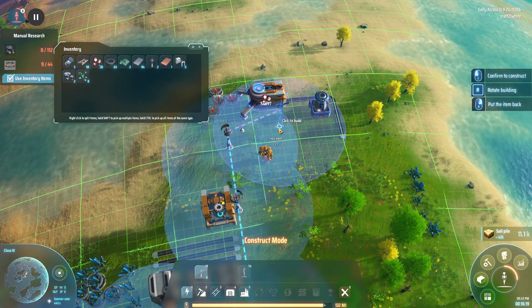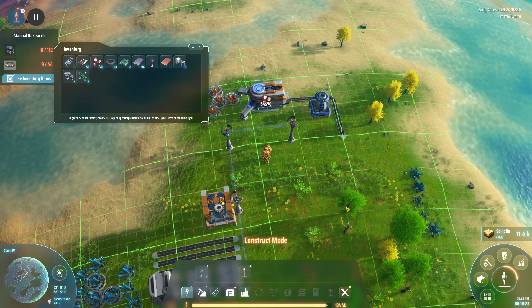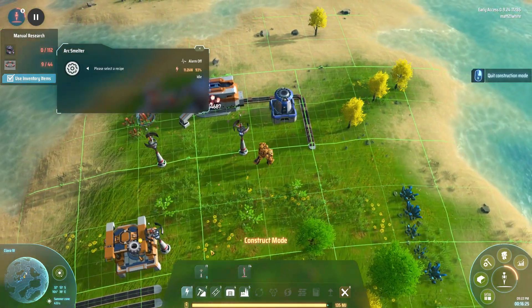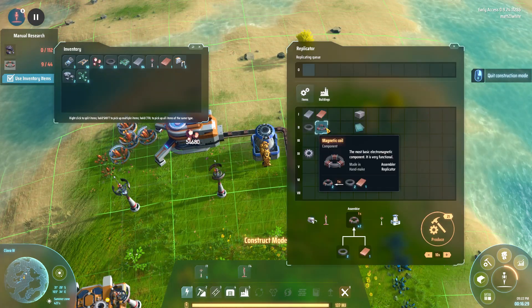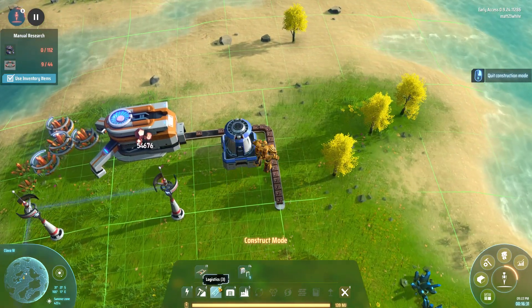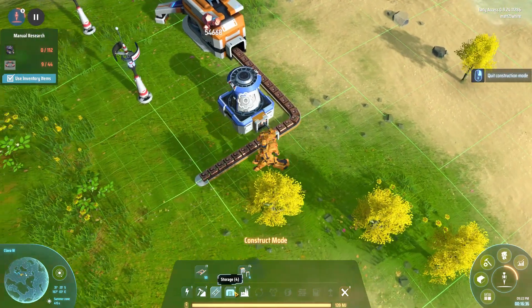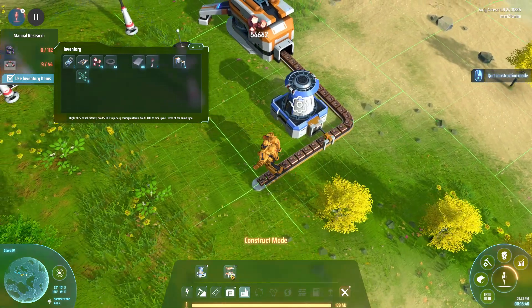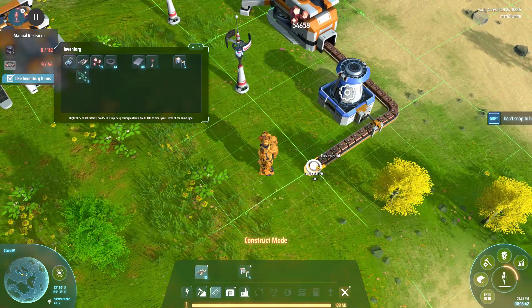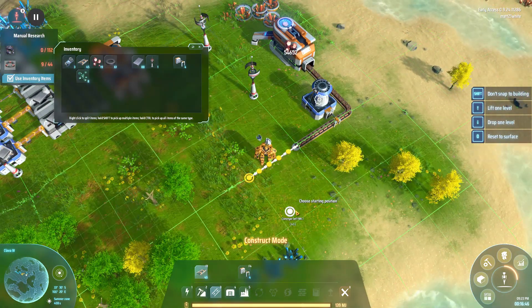We'll need some more stone — grab some stone. They've had a little update where it tells you how much is left in the copper deposit. There isn't that much copper there to be honest — quite a small amount, but we'll worry about that later. Let's get another wind turbine on because I can see energy icon problems.